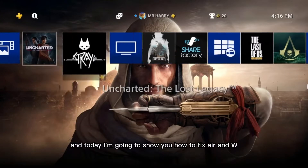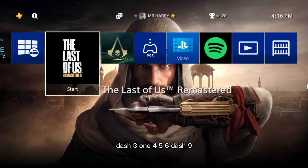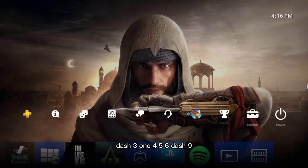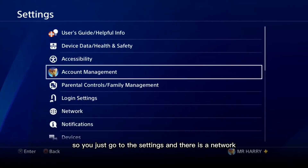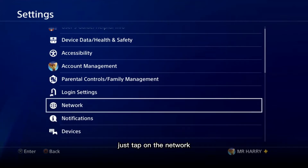Hello everyone, this is Harry, and today I'm going to show you how to fix error NW-31456-9. It's a DNS problem on your PlayStation 4 network. Go to Settings and then tap on Network.